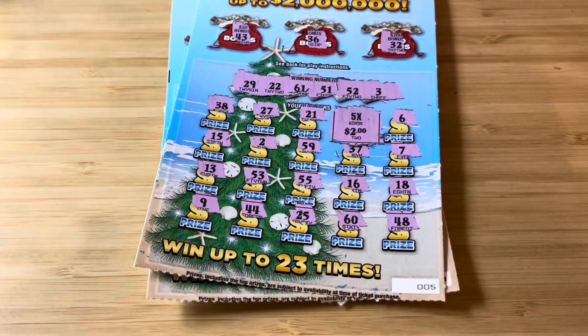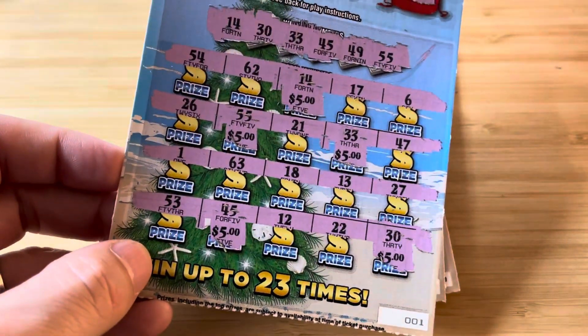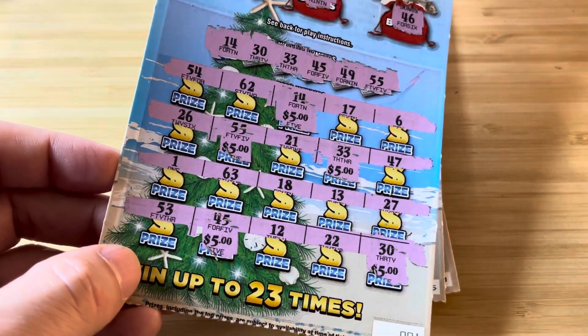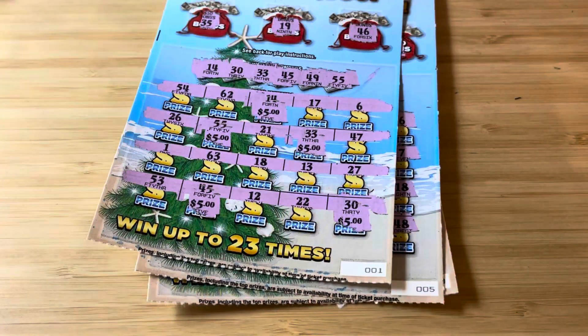And then we found 5 matches with $5 under each. It is what it is, guys. We spent 100, we got back 35 — just under half, which is not great. Welcome to gambling with the Florida Lottery, man — it happens. Stick to your budgets. I love all your faces. I'll see you in the next one. Peace.